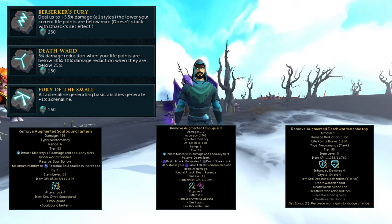For relic powers, use Berserker's Fury, Death Ward, and Fury of the Small. Fury of the Small is probably the most mandatory as it generates the most adrenaline. Berserker's Fury gives more damage per health lost, and Death Ward helps with damage reduction as health drops. For perks: Aftershock 4 on the soulbound lantern, Eruptive 3 Ruthless 2 on the omni guard — Eruptive 4 Ruthless 3 is best-in-slot but extremely rare. Enhanced Devoted 4 on the Death Warden top is crucial for negating damage when deflect melee is active, and Crystal Shield 4 also helps.